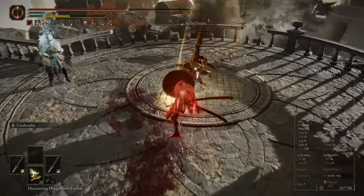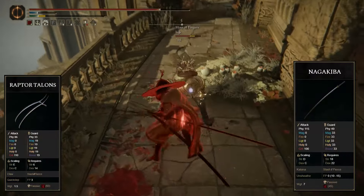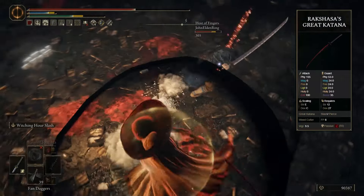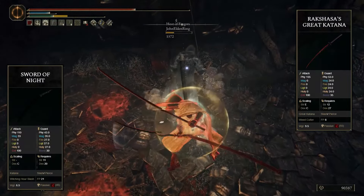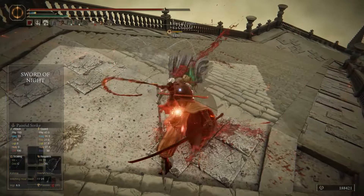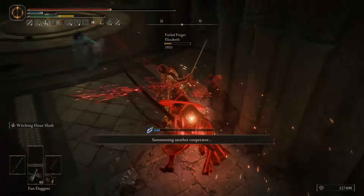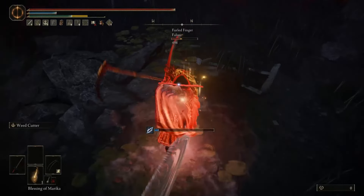I'll be using a lot of my old favorite tools, like the Power Stance Naga Kibas, the Raptor Claws, Bolt of Grand Sacks, and the Hand of Melania, as well as all the new super fun katanas, like the Rakshasa's Great Katana and the Sword of Night. There's a lot of neat combos you can pull off with an offhand Great Katana swing into things like the Toothwhip Ash of War or the Sword of Night Ash of War, and the two-handed Rakshasa's is also just excellent on its own.